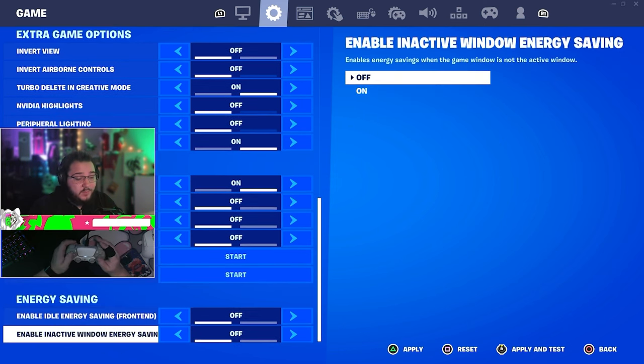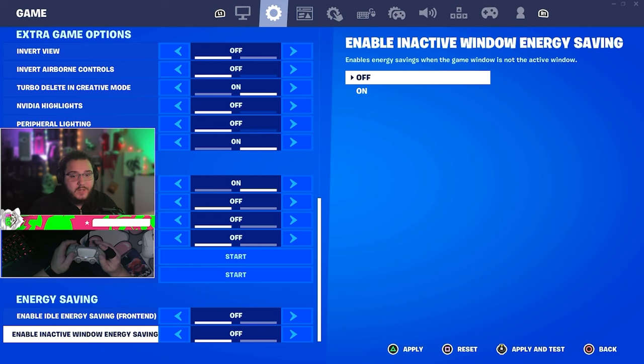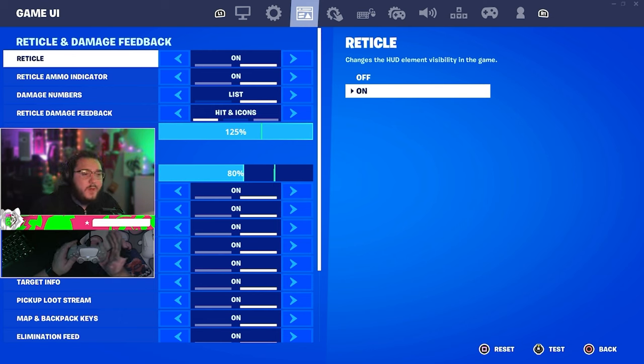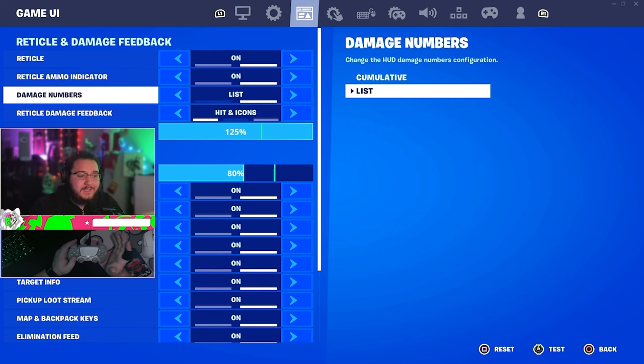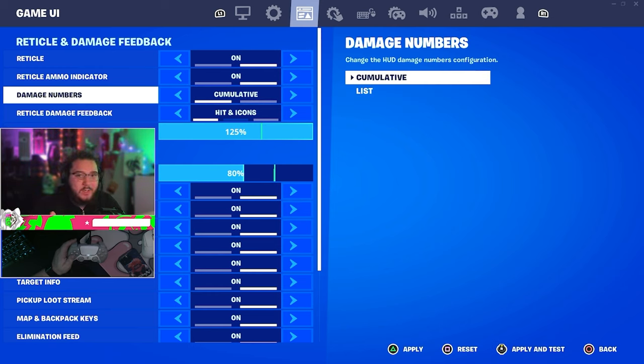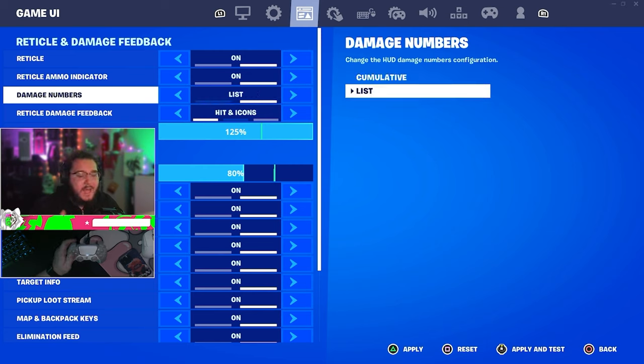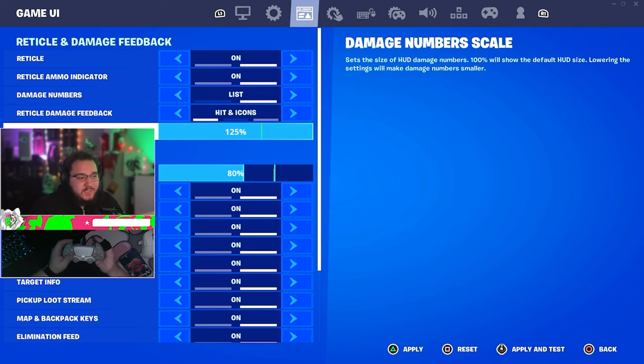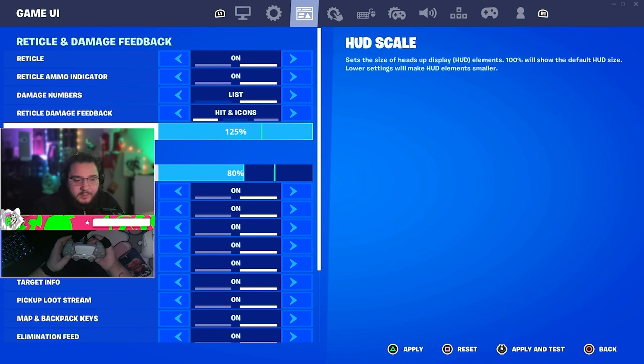Turn these two options off — you'll get lower input delay with them off. I don't know why they weren't off; maybe it's because I reinstalled my game. For damage numbers, I have radial settings on list mode, which shows every individual number you're tagging, rather than cumulative which adds them all up. Damage scale at 125 just makes the numbers bigger, and HUD size is 80.